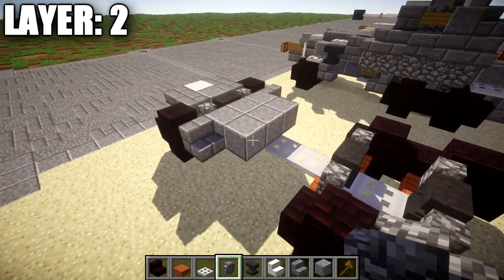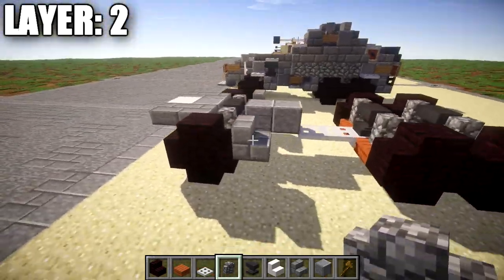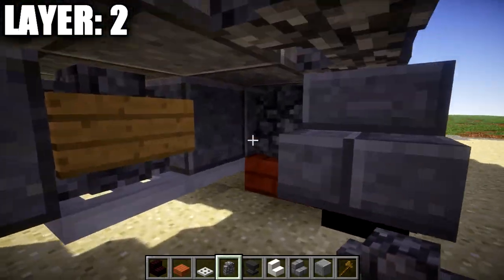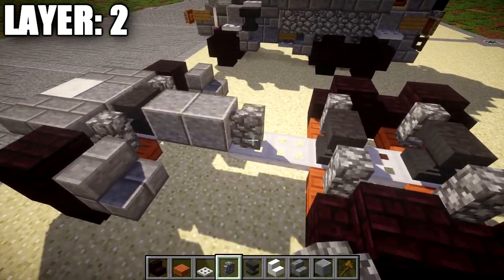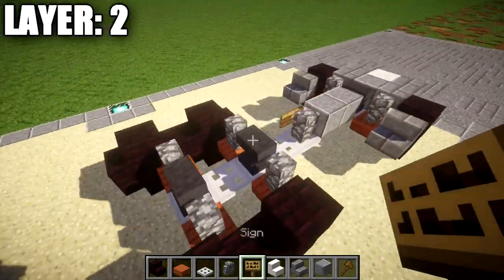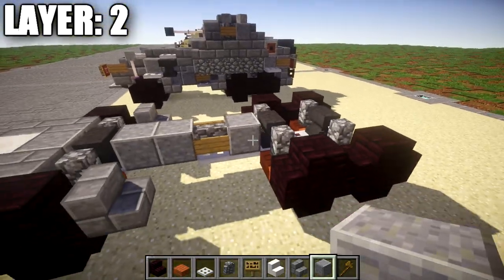One quick adjustment: we actually want to go ahead and delete those two rows of polished danesite so we only have a row of two down the middle. When we get to that point, we're going to have this iron trap door here. We're going to place down a cobblestone wall on top of it, followed by a sign on both sides of this cobblestone wall. We then want to take our polished danesite blocks, place down one coming off this cobblestone wall, going back toward the anvil.